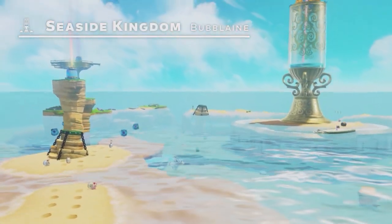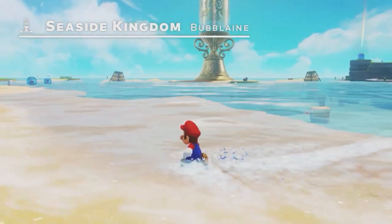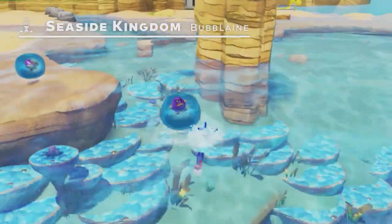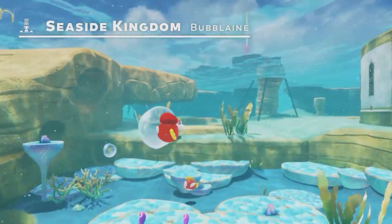Now take a look at Bubba Lane in the Seaside Kingdom. It's a popular travel destination for many thanks to its gorgeous, crystal-clear waters. Apparently the seawater has a refreshing fizz, like it's carbonated.